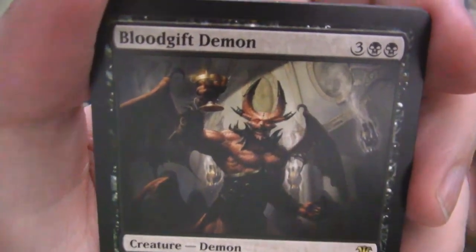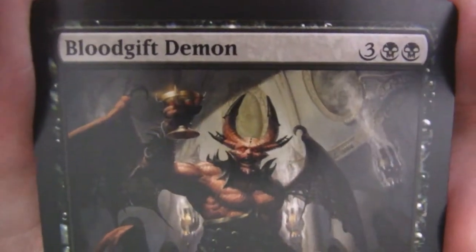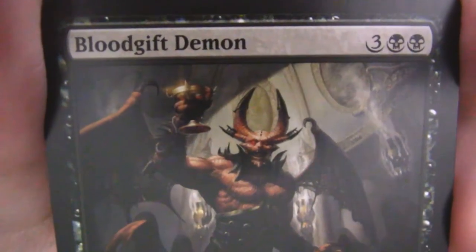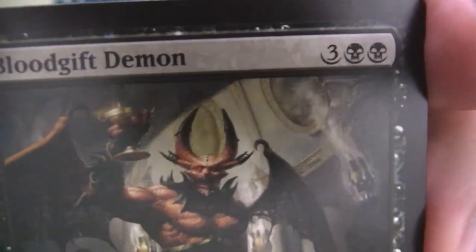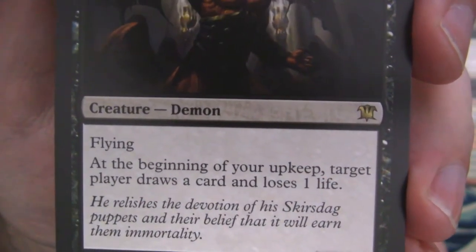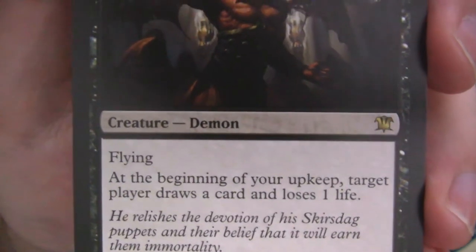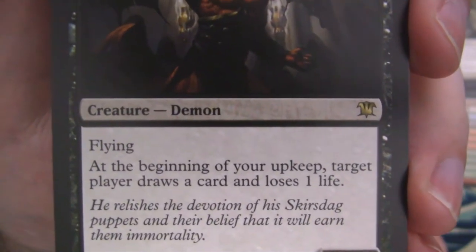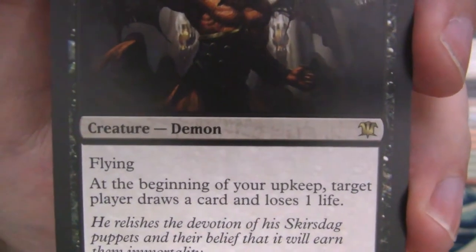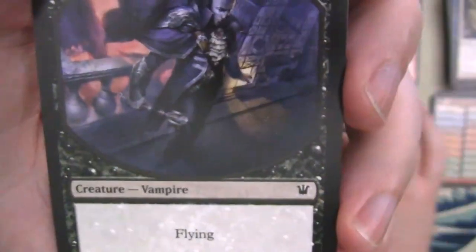The rare — hey look at that! There it is — the Blood Gift Demon. Came out of the wrong pack — we opened you first! You were supposed to be in the pack with you on the front. But at the same time, here you are. Great little card — five mana demon holding a chalice with very cool architecture in the background. It's a 5-4 flyer that says at the beginning of your upkeep, target player draws a card and loses a life. You don't have to target yourself but you can — great draw card mechanic or a great way to mill opponents. 'He relishes the devotion of his Skirsdag puppets and their belief that it will earn them immortality.' He can toast to you and your idiocy.